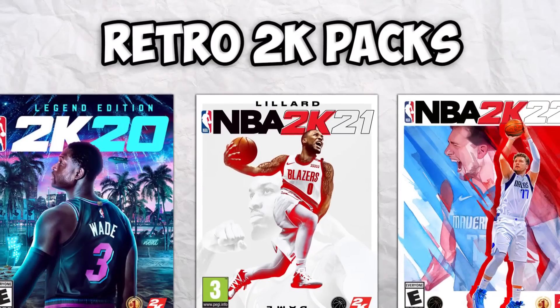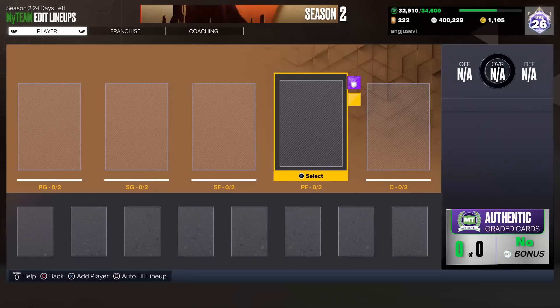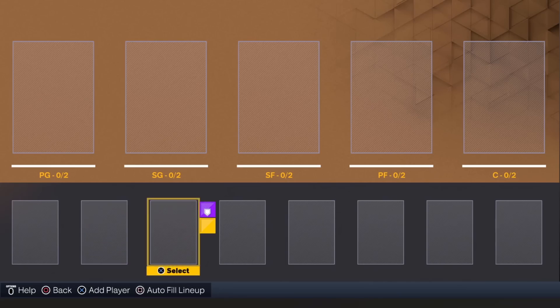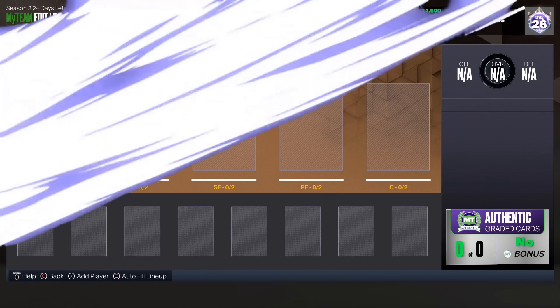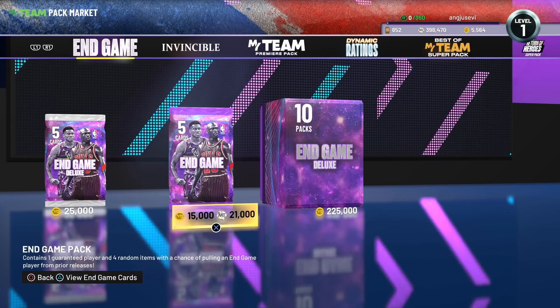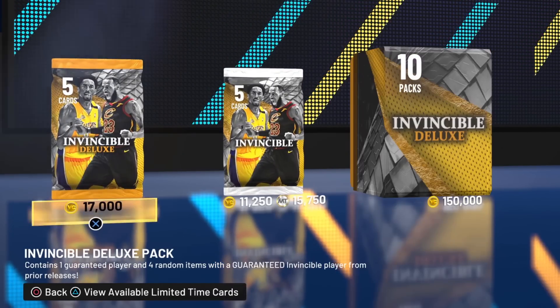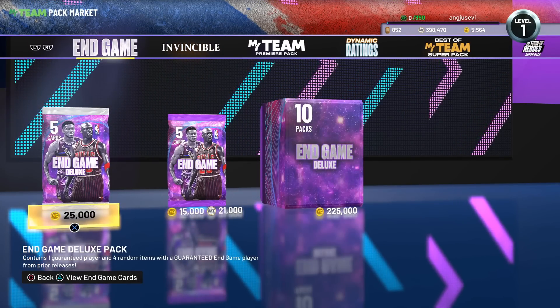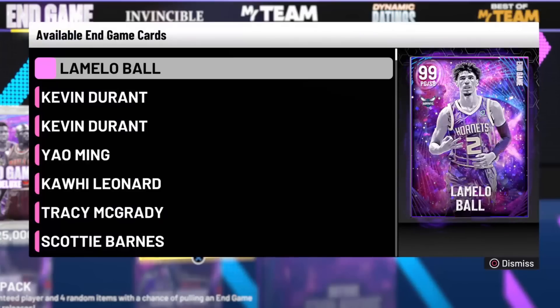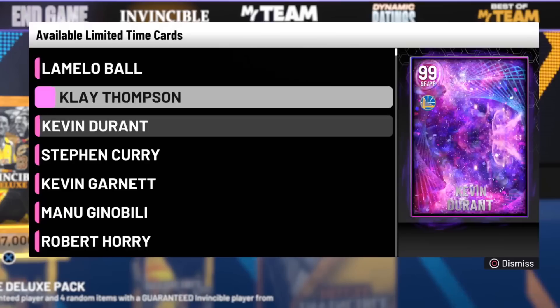Today we are going to be opening up retro 2K packs to decide our team. We are on 2K23 right now, we obviously have no team. We're going to be using the retro packs to fill out this lineup. Let's jump in the time machine — we are now on 2K22. These are the packs we are going to be ripping to build our 2K23 lineup with end game and invincible packs.